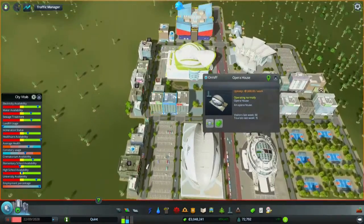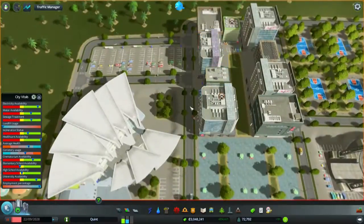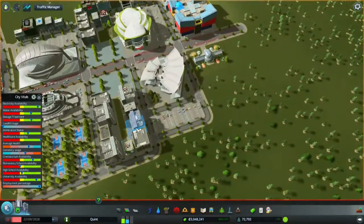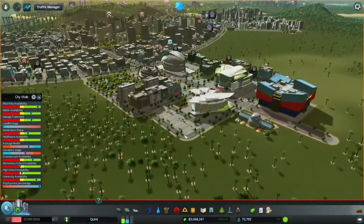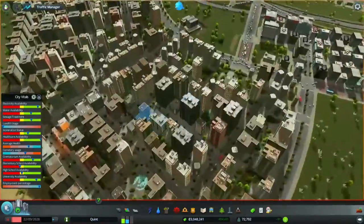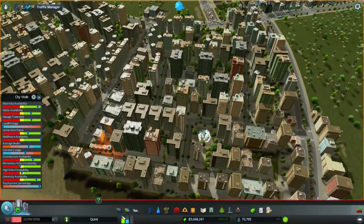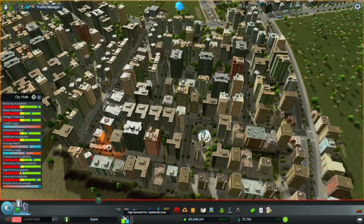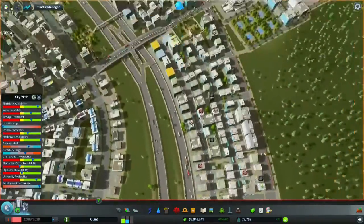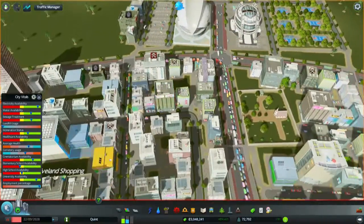Here we have an Opera House, here we have the Expo Center with some parks next to it. And we have everywhere some shopping because this is a tourist attraction and I guess people want to shop for goods. So I got all that here. Furthermore, I expanded this area here to a second one. We also have a high demand for residents, so we need to make some more of that. Also there are some traffic problems here — it is very busy with people going here and going here.